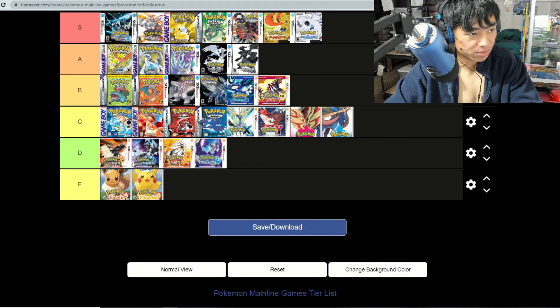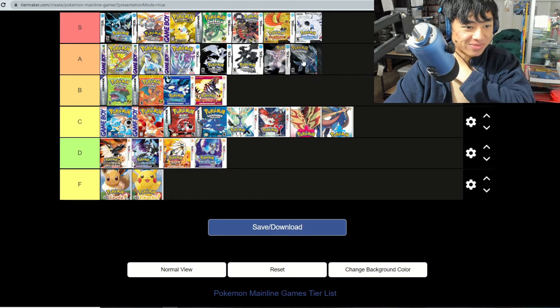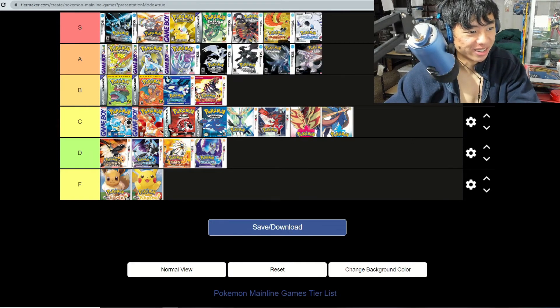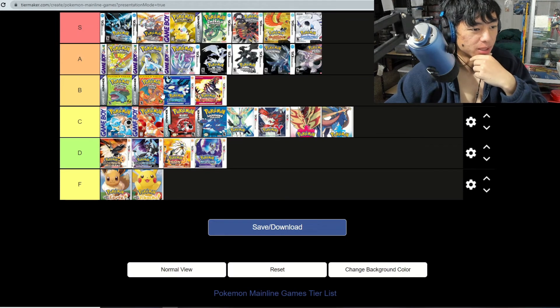Let's recap. S tier: Black and White 2, Pokemon Yellow, Emerald, Platinum, HeartGold, and SoulSilver. A tier: Gold, Silver, Crystal, Black and White, Diamond and Pearl. B tier: Leaf Green and Fire Red — I wouldn't put them at A tier but I do like the Orange Islands they introduced. I'll consider these B-plus, close to A tier.